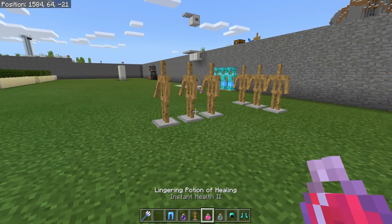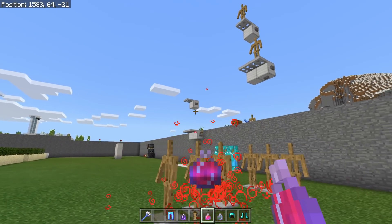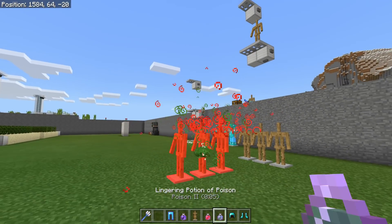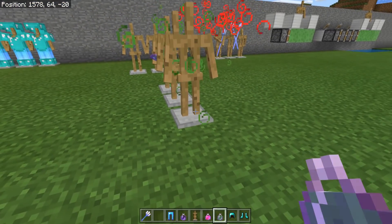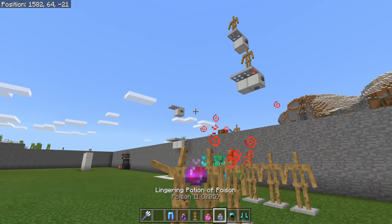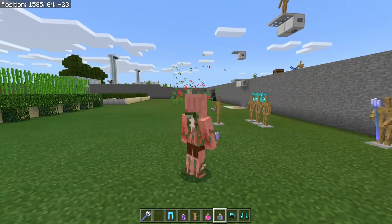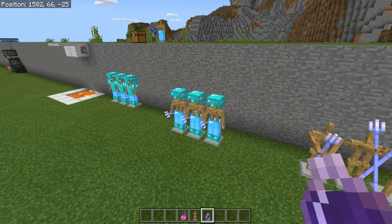A random thought: if I throw some healing potions at these armor stands, does that mean I can throw more poison at them? It does! That is so weird and cool. You could make a kind of weird light-up display if you gave these armor stands poison and healing effects at the same time, because they would just keep turning red. That's a job for some command block experts out there.